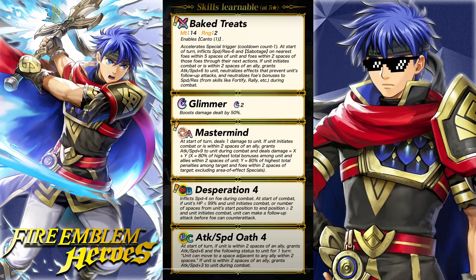That's pretty strong. Neutralizes effects that prevent unit's follow-up attacks, and neutralizes foes' bonuses to speed and res during combat. Sabotage is a really good status effect, and it's also tacked on to the level four snag — speed and defense snag. Her being able to do this in such a wide target range — closest enemies within five spaces and then foes within two spaces of those foes — that's basically gonna hit like half of their team, if not the whole team. And if she initiates, she gets attack and speed up six, follow-up, and nullifies speed and res bonuses.